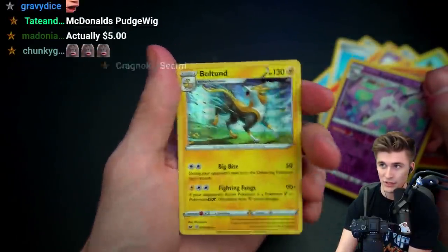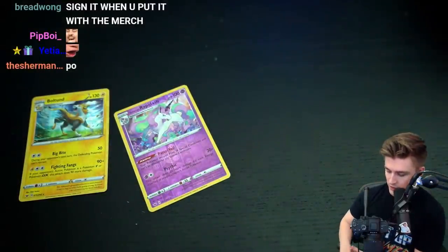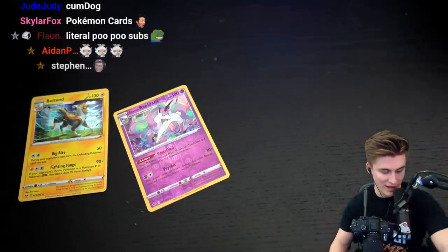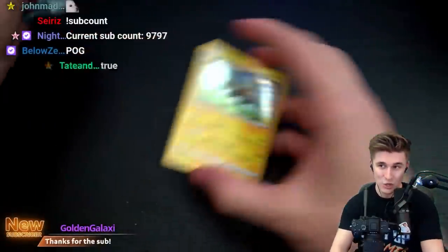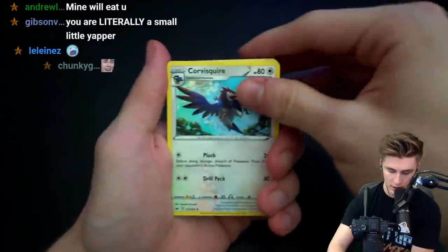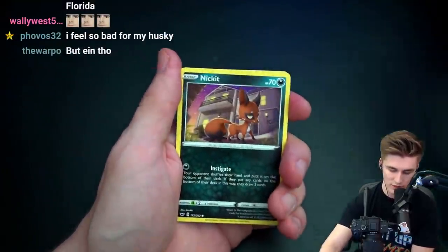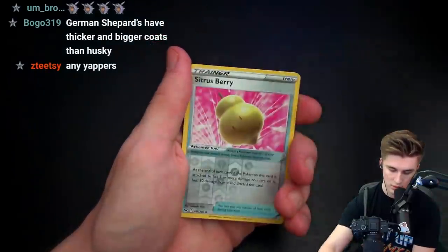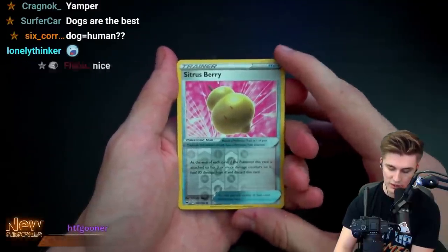I didn't even know Yamper had an evolution, because the only people who use it are people who are obsessed with Corgis for no reason and never evolved them, and it's never been viable in a competitive setting. I'm gonna say it — Corgis: overrated, not that cool. Greyhounds: pog. Golden Retrievers: pog. Alright. Corvoisier, Thwackey, Pokemon Catcher, Vulpix, Nickit, Baltoy. Chinchow. Krabby. Citrus Berry reverse holo — insane that I got this card, that's so lame.